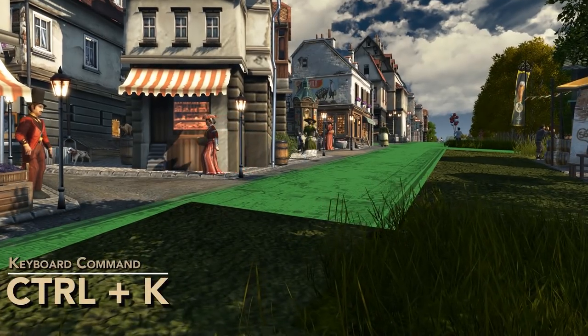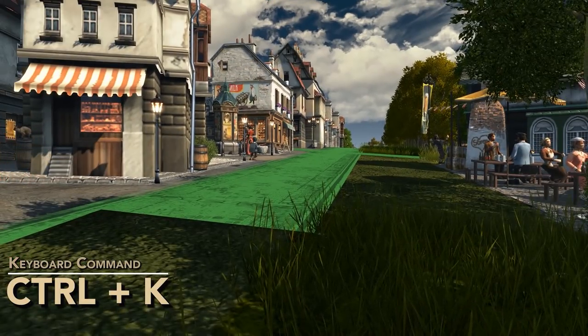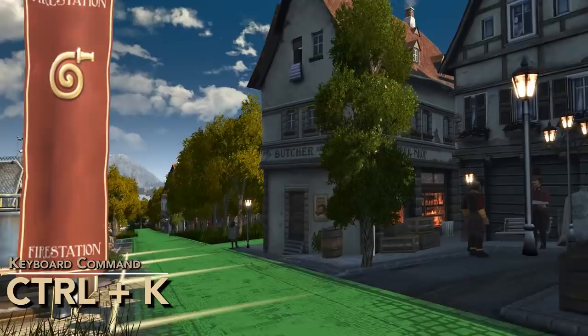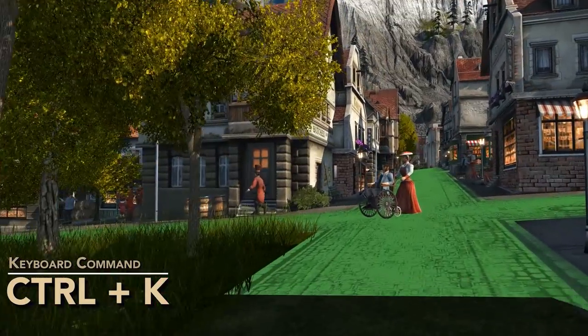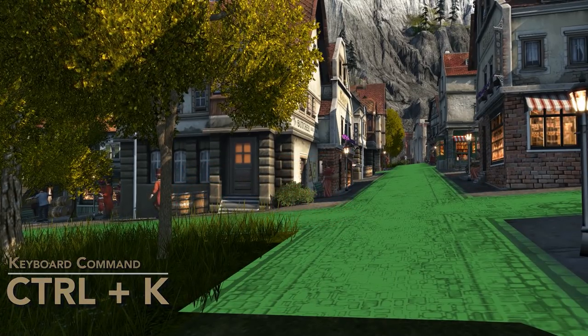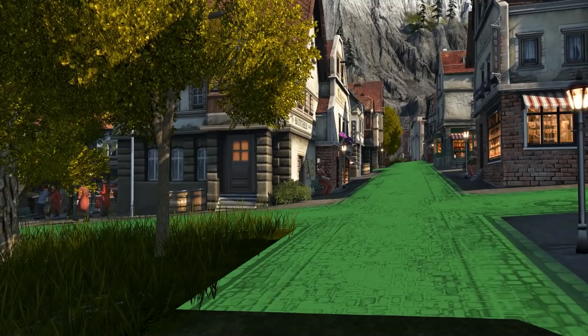The next one is Ctrl+K. The voice line is 'I have no need of friends — kill them.' We'll try it over here on some more people: Ctrl+K — 'I have no need of friends, kill them.' As you can see, that gets rid of the people.